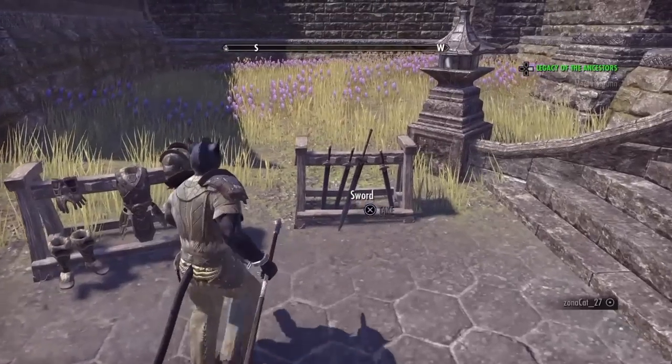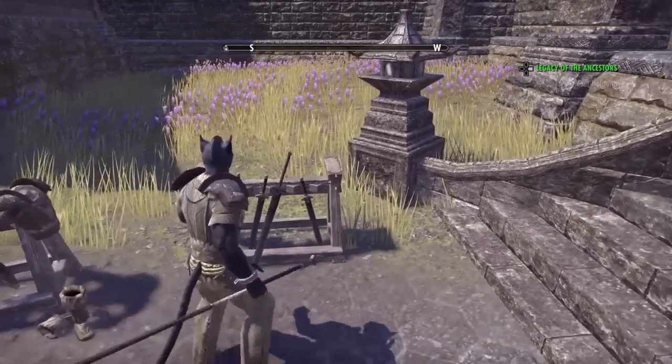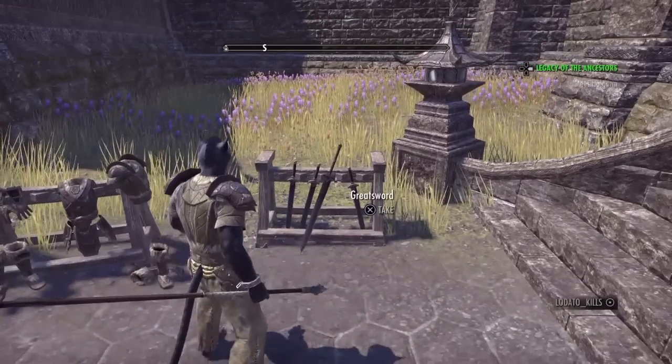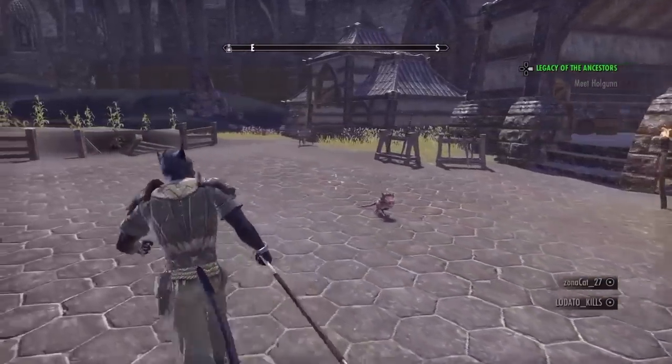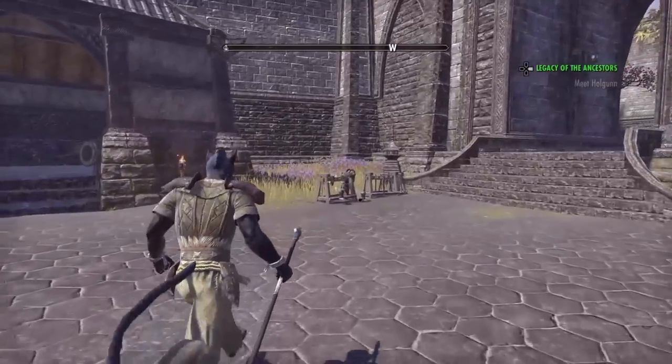So there's your one-handed weapons there also. We got armor: bracers, boots, a jerkin, and shoes. Then there's two one-handed swords imperial style, another one-hander, and a greatsword. Now I'm going to show you where to go for the next part.